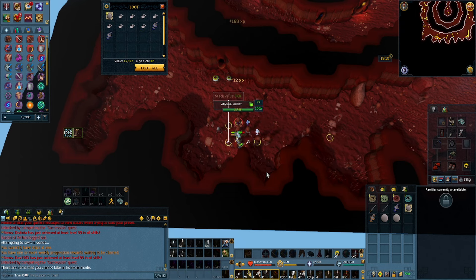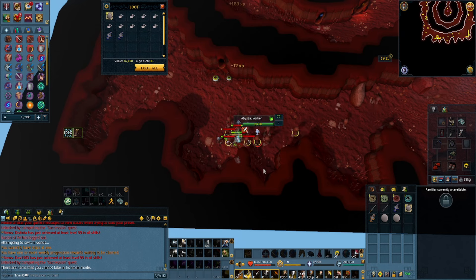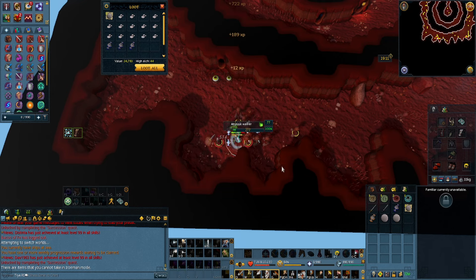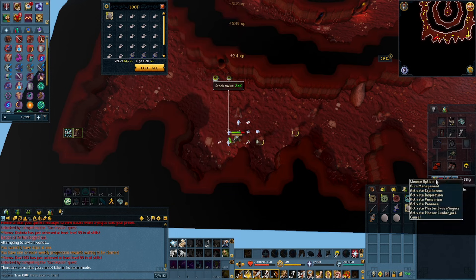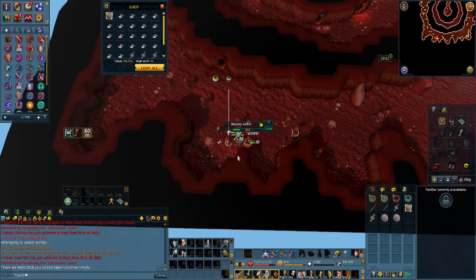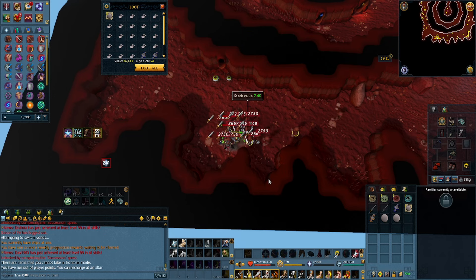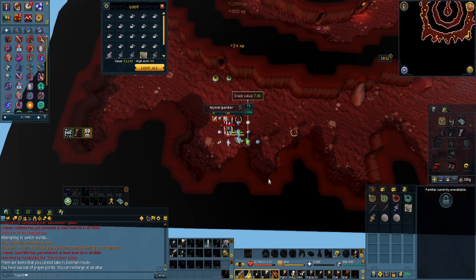If you do not have that item, you will need a Grace of the Elves — enable it — and then it's 1 ash per 1 charge. As for the XP rates per hour: I was doing this with melee because at the time my weapons were level 40, and I just wanted speed to kill these.